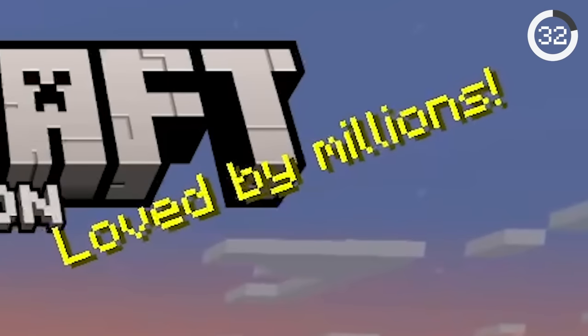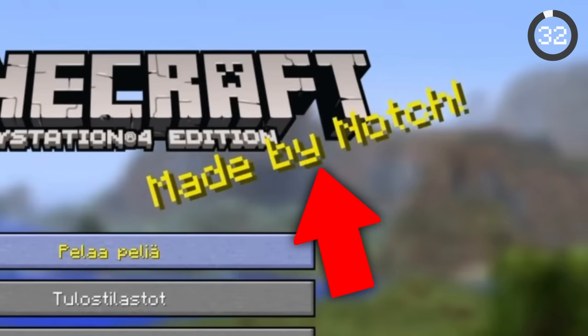Minecraft's menu screen can have all sorts of cool splash tags. However, all references mentioning Notch, the creator of the game, were removed — like 'made by Notch.'